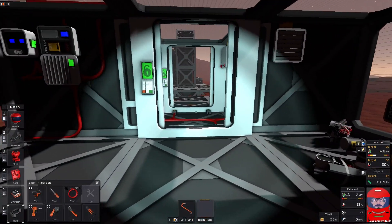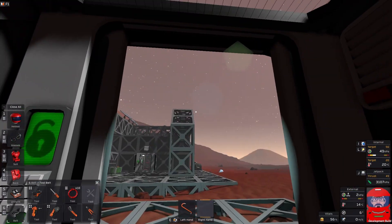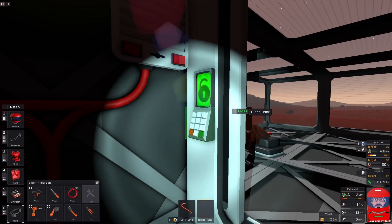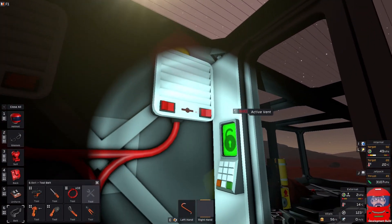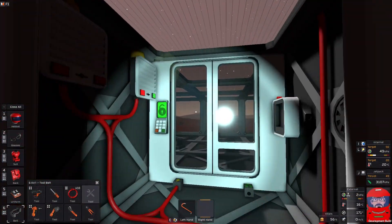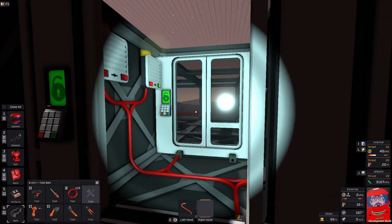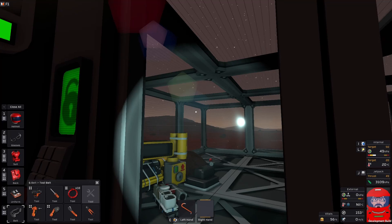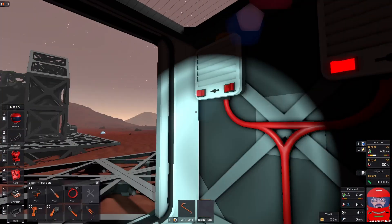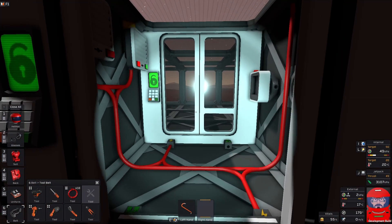One of the easiest ways we can pressurise the base, being on Mars here, is we have a carbon dioxide atmosphere. So if you want to get it into the base, it can be just a case of using your airlock. Just close the inner door, switch on your airlock, and it's now sucking all the air from what will be your airlock into the room. You should be able to see the air particles moving around. It'll be slow, but it'll get there. And it will pressurise your base with atmosphere.